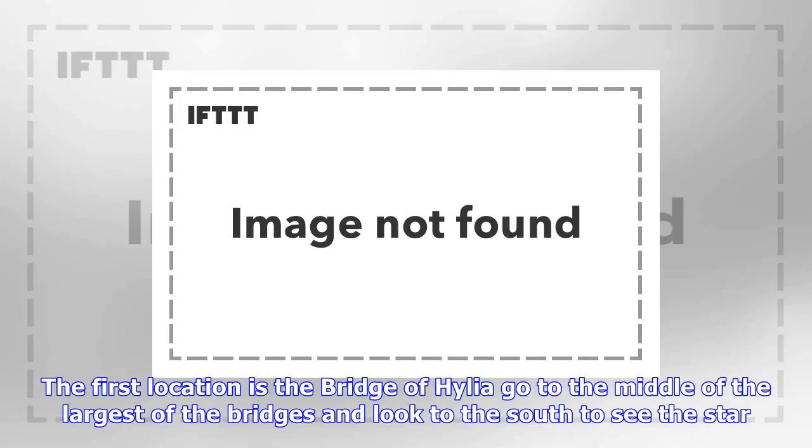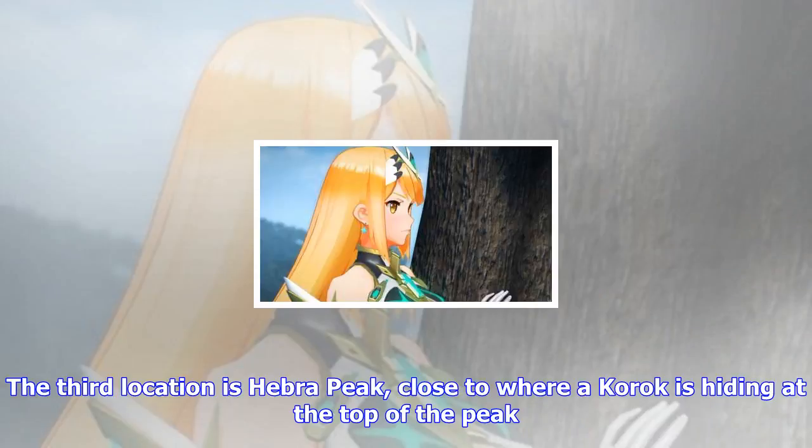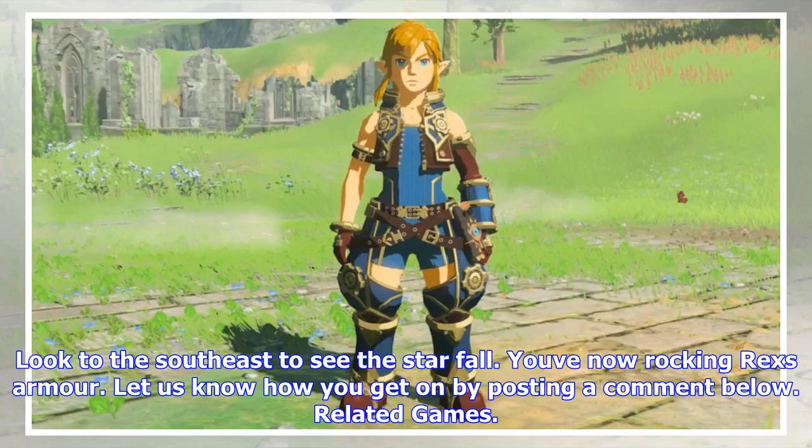The first location is the Bridge of Hylia. Go to the middle of the largest of the bridges and look to the south to see the star. The second location is Skull Lake, near the Zuna Kai Shrine — look to the east for the star. The third location is Hebra Peak, close to where a Korok is hiding at the top of the peak. Look to the southeast to see the star fall. You'll now be rocking Rex armor.